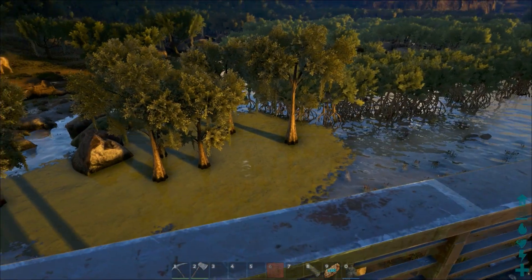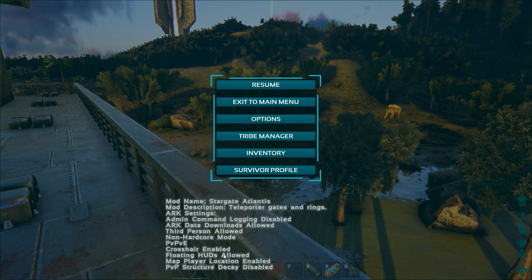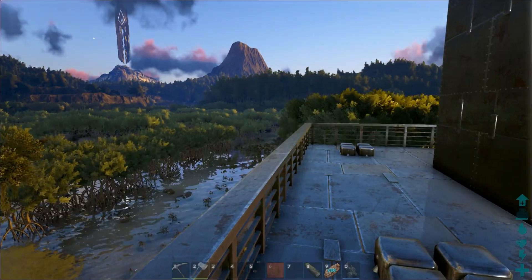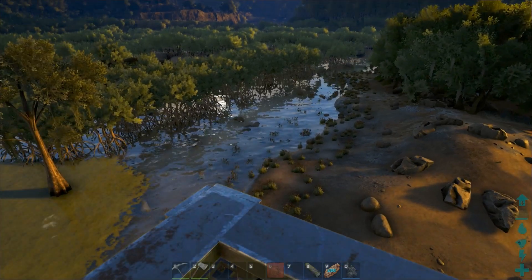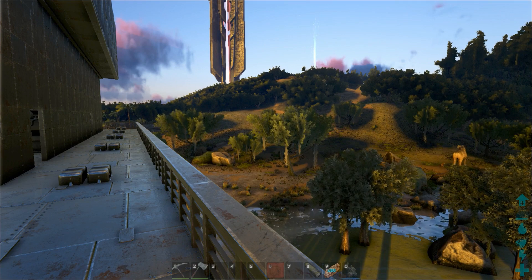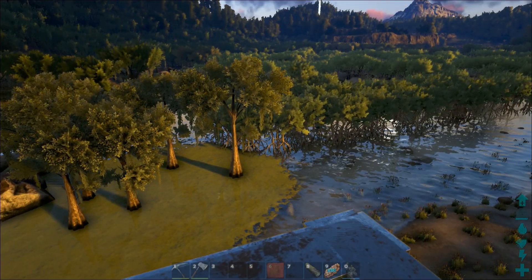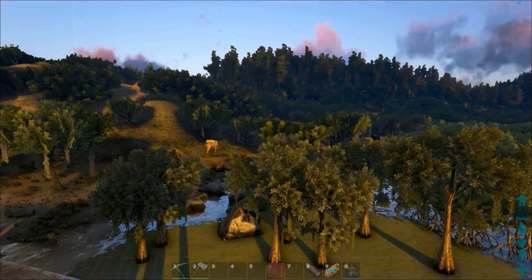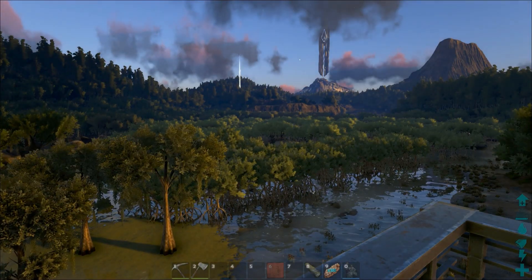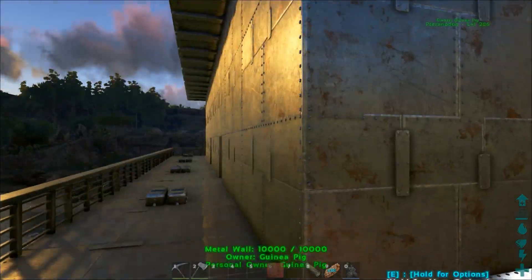Anyway, getting off topic. When the update finally drops and we go to v242, we get the diplodocus, leeches, and swamp fever. Nobody's actually said yet how to cure swamp fever, but we do notice the red leeches infect you as well as the black ones that just suck your blood — because they're nice like that.